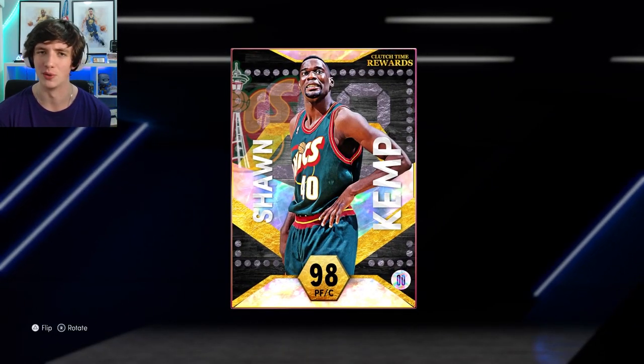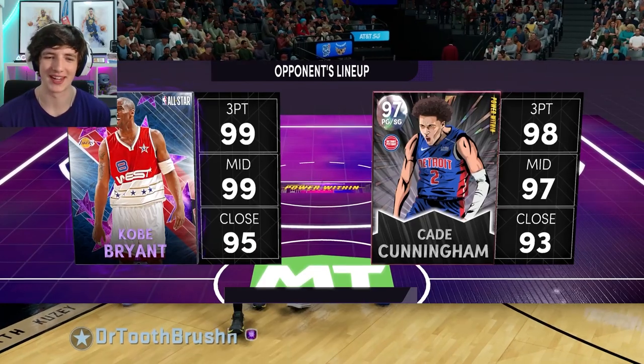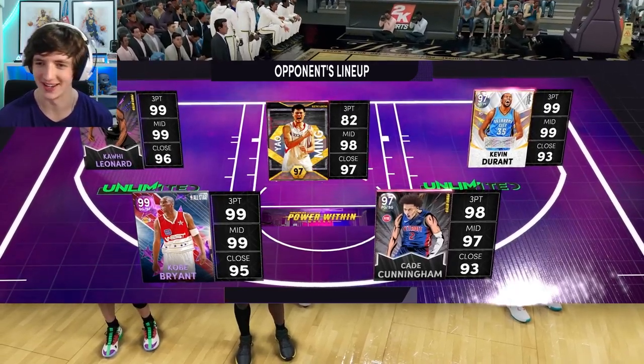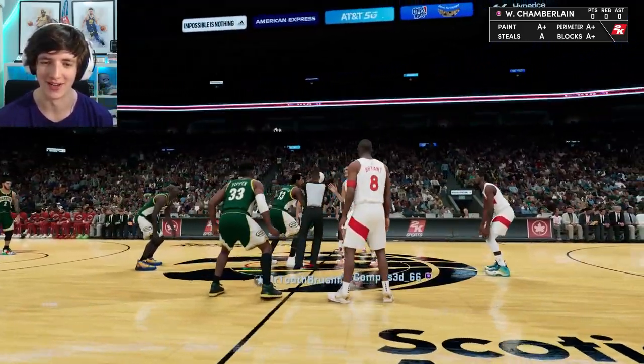We'll jump into an unlimited game and hopefully get some good clips. We're coming up against Team No Sleep here. Let's have a look at his lineup — he's got Cade, Kobe Bean Bryant, Kawhi Leonard, Yao Ming and Kevin Durant. A very nice lineup indeed, with multiple 99 three-balls across the board. However, we're going to test out Sean Kemp — hopefully he is very nice here.